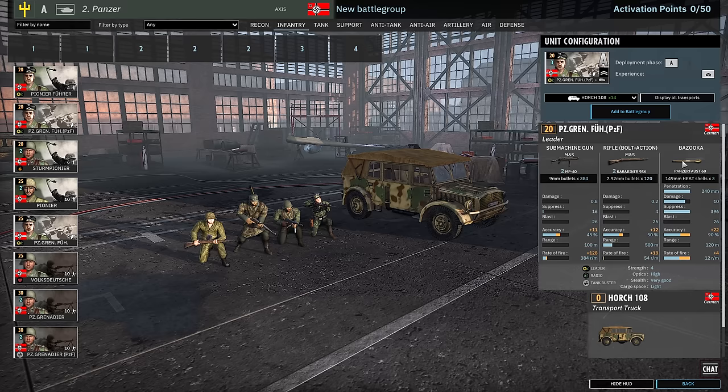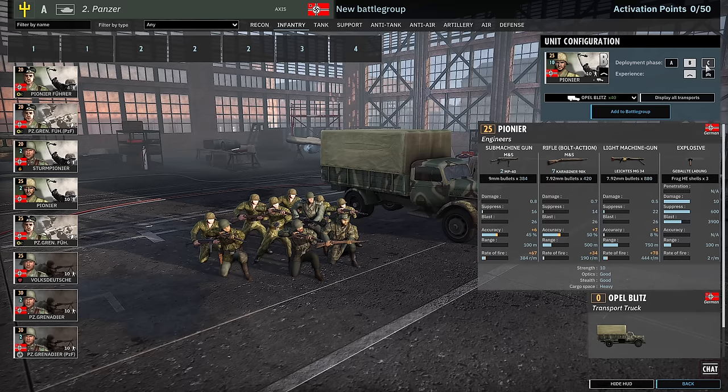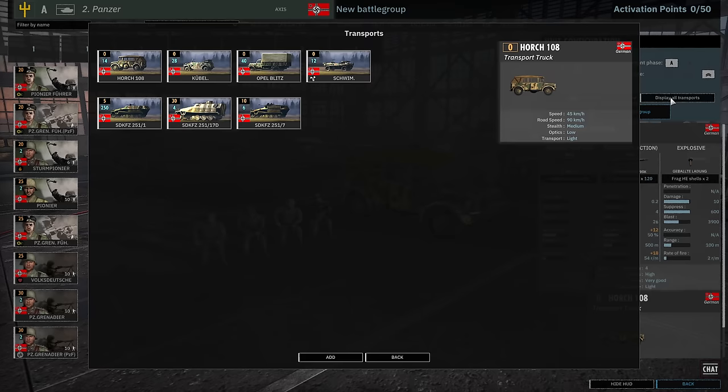You've got your Pioneer Führer with HE grenade, coming in at 2-Vet. Panzergrenadier Führer with Panzerfaust, also at 2-Vet, available in A. Sturm Pioneers available in A and B — free 2-Vet basically. They have 5 MP40s, Flammenwerfer, Smoke Grenade, and the Shock Trait as well. Regular Pioneers also get free veterancy — 5, 10, and 15 available at 1-Vet, which is really nice — and they can be brought in with half-tracks.